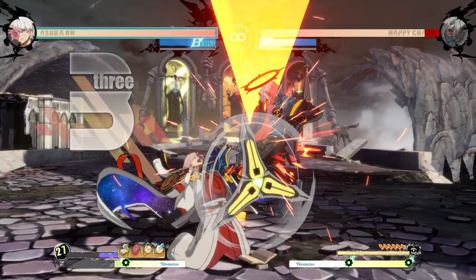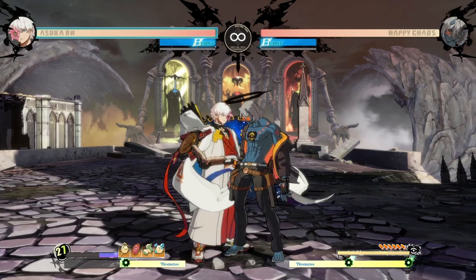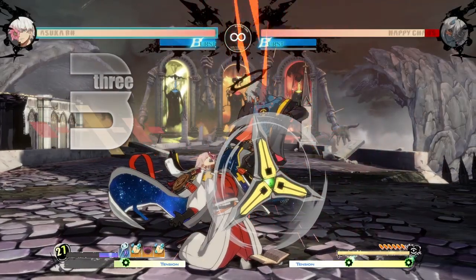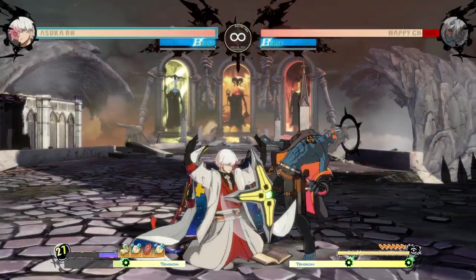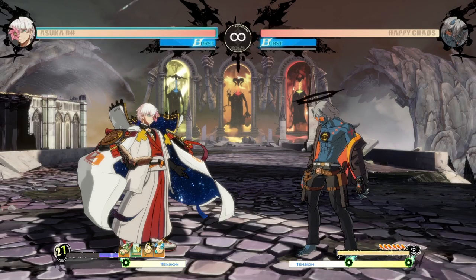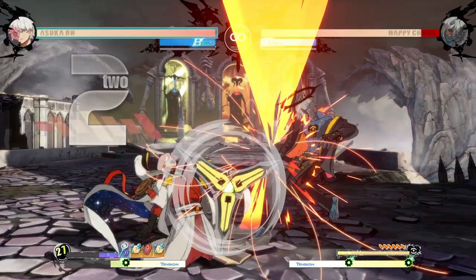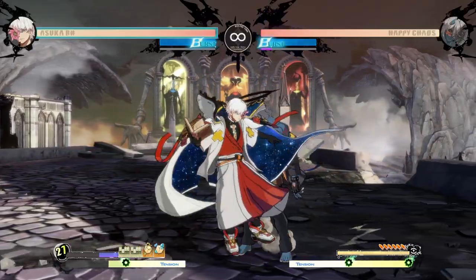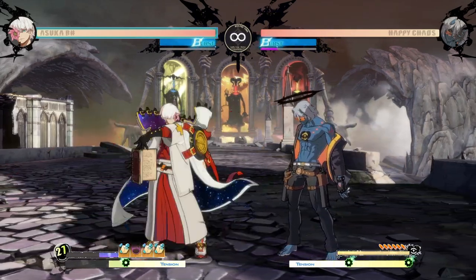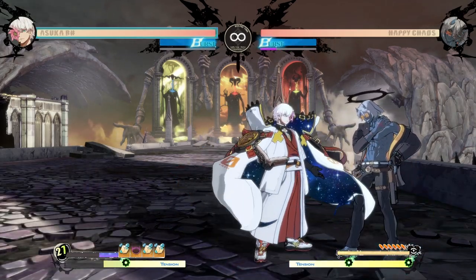2H is another really interesting button — this multi-hitting spinning beyblade thing. It's really good because it just puts the opponent straight into the air where you can juggle into close slash even if you've already used one. It's super amazing. The one downside is that on block if you're really close you'll get three hits, but if you're not right beside the opponent it'll either totally whiff or they'll FD — the first hit connects but then it whiffs and they can easily punish you.